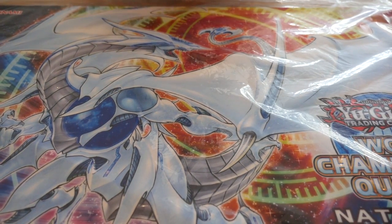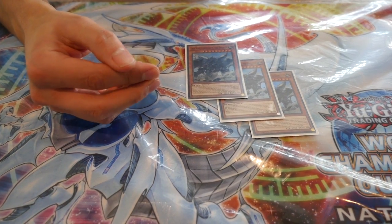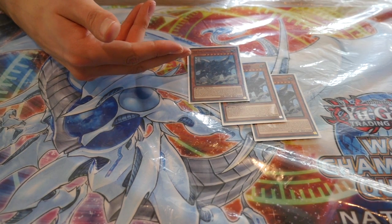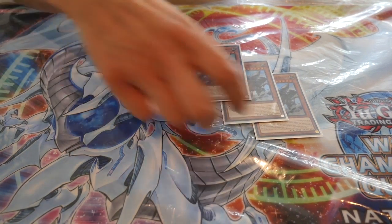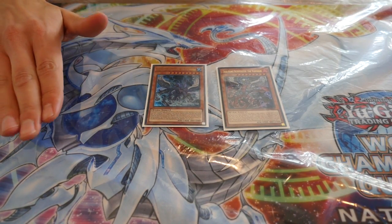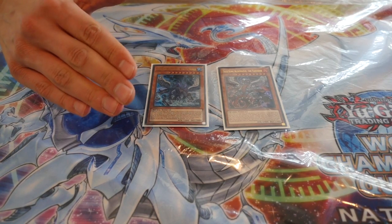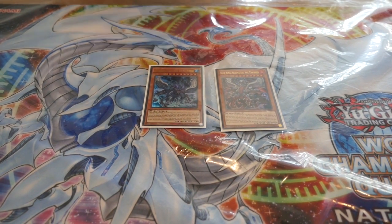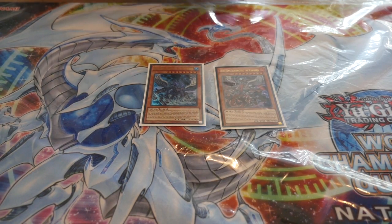Moving on to the True Kings — playing three Lithosagym, your main combo enabler. It allows you to destroy the babies, search and swarm the board, and go into True King of All Calamities. The other great thing is you can check your opponent's extra deck, see their options, and determine what board to set up. Rounding off the True Kings, one Ignimazood and one Barastos. Barastos' destruction effect is just too good — it can summon any level 9 True King directly from the deck, giving quicker access to True King of All Calamities. And Ignimazood because we're playing so many Fires, and the fact that it doesn't target is very powerful — in one game I banished my opponent's Fairy Tail Snow from his graveyard.